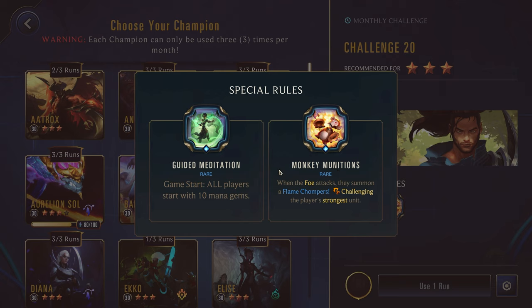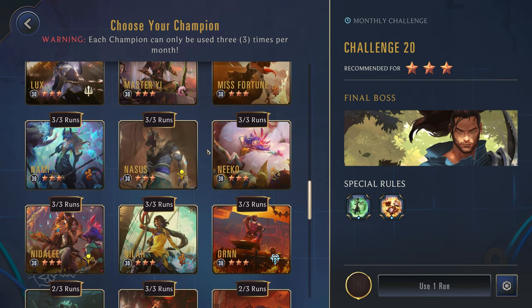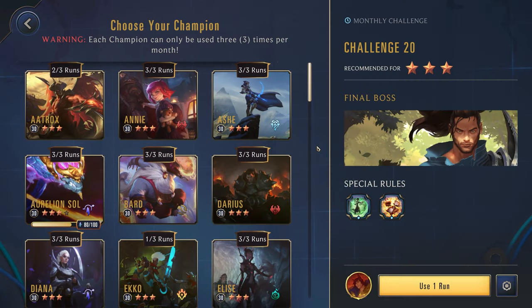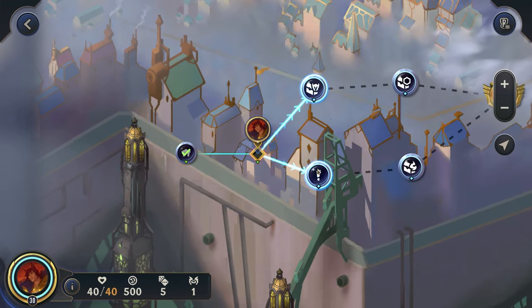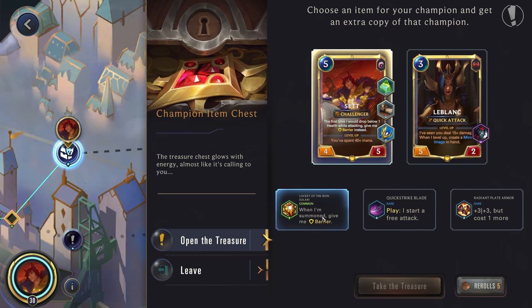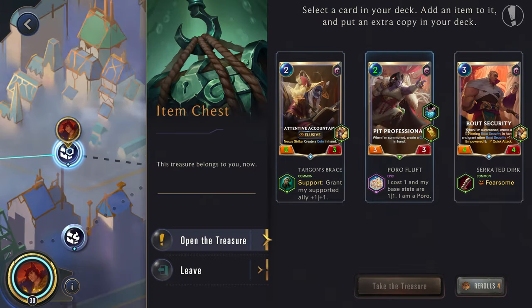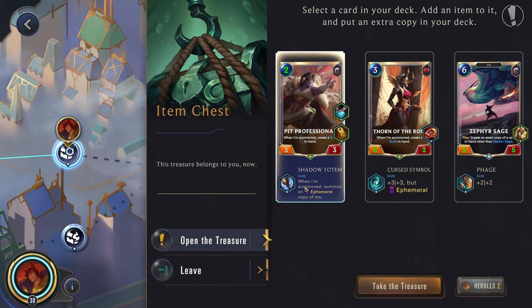Challenge 20 — the final one for this video. Guided Meditation — pretty good. Monkey Munitions — when the foe attacks, they summon a Flame Chomper challenging the player's strongest unit. That'll be annoying, in addition to Yasuo stunning one of our units as well. But Guided Meditation — I think we'll just grab our Set again. You could also use Lee Sin here if you wanted — both of them are actually good champions when you use the Chemtech Duplicator. Support champion — LeBlanc's pretty good. I think we will go for that LeBlanc.